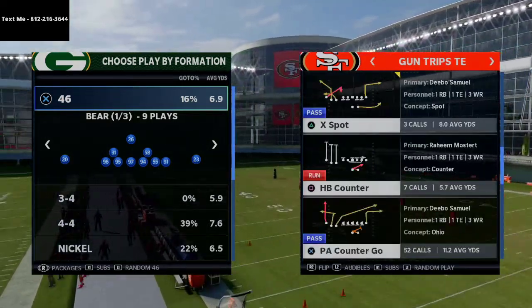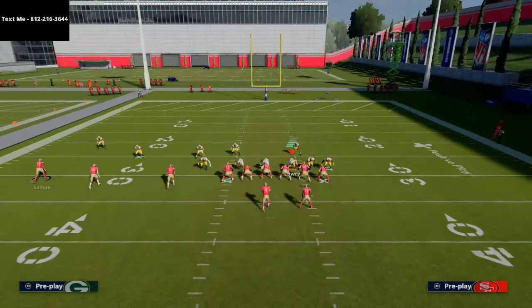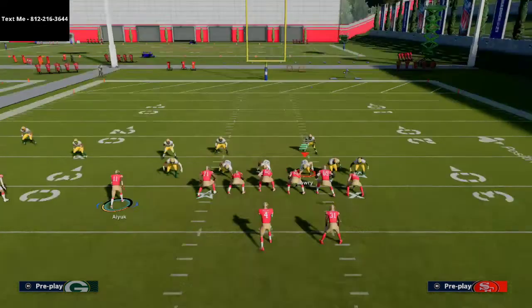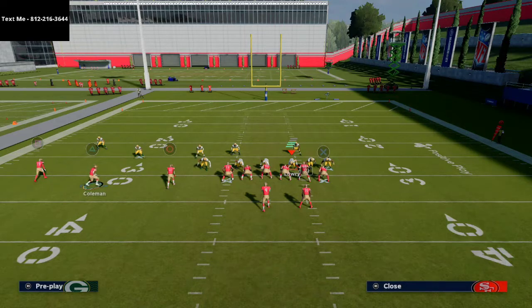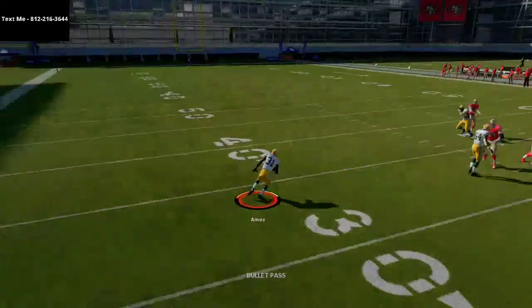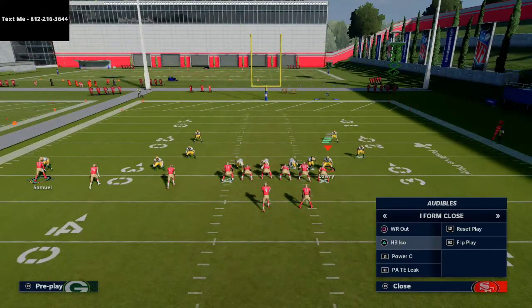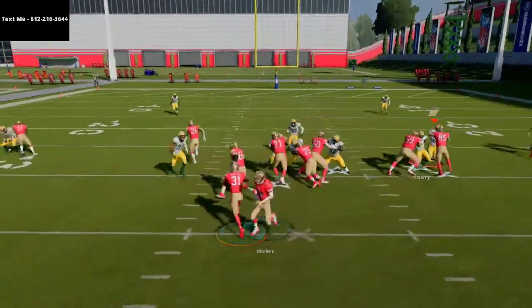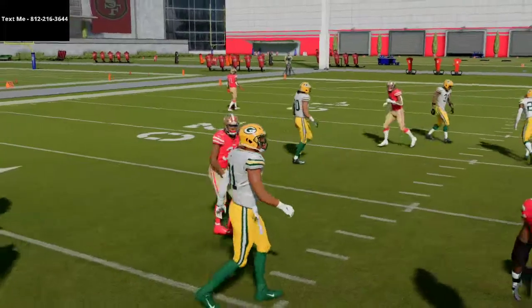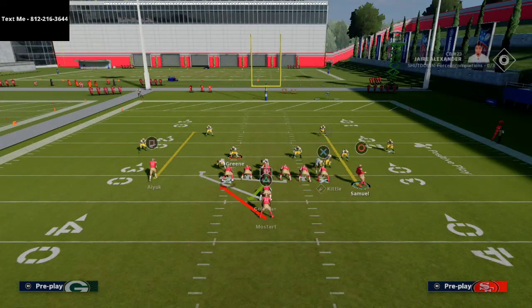Coming out in trips tight end forces the defense to play some kind of nickel set — nickel three to five, nickel big, nickel over G. You can run X spot and a flood concept to the outside. If they give you a dollar or four-six look, you can take advantage. The halfback power O in my opinion is one of the best running plays in Madden 21 — it's one of the most difficult running plays to shoot the gap from, and you can easily run it out of this formation.